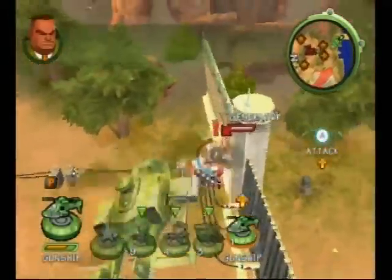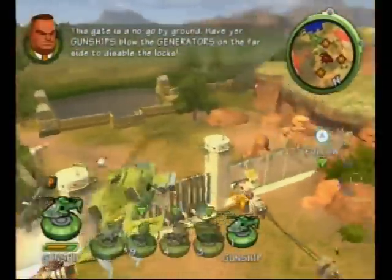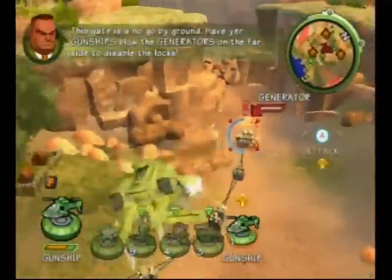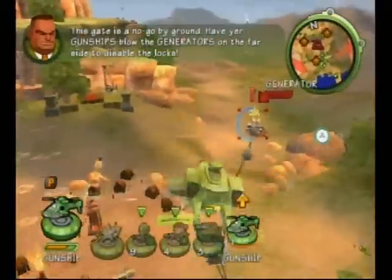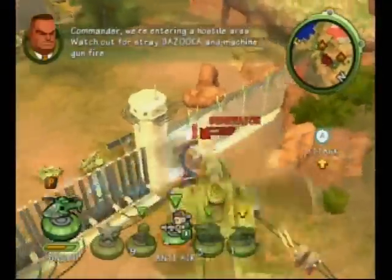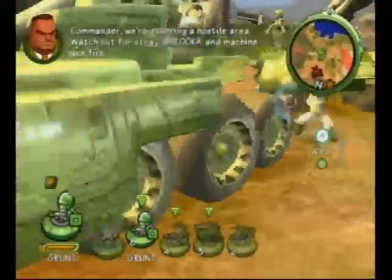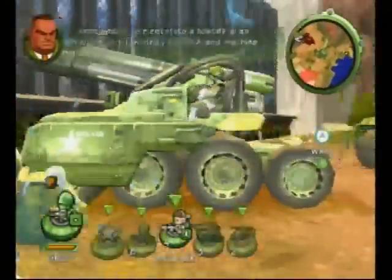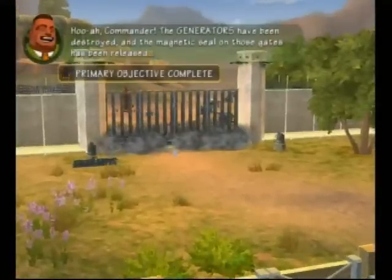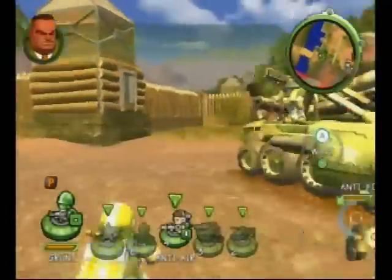This gate is a no-go by ground. Have your gunships blow the Generator on the far side and disable the routes. Commander, we're entering a hostile area. Watch out for stray bazooka and machine gun fire. Clear out the remaining enemy troops.